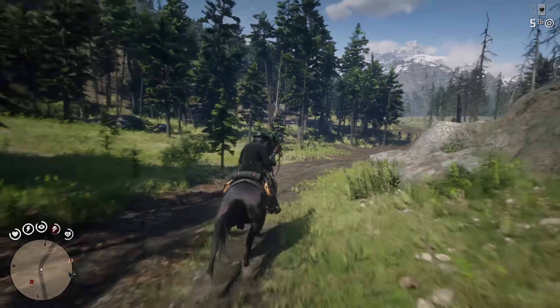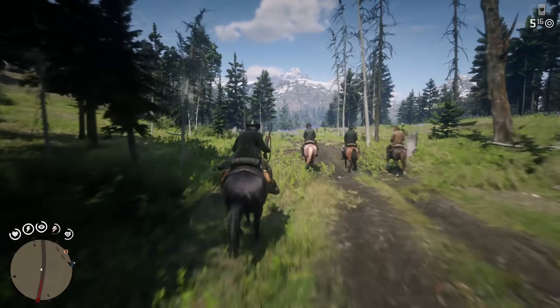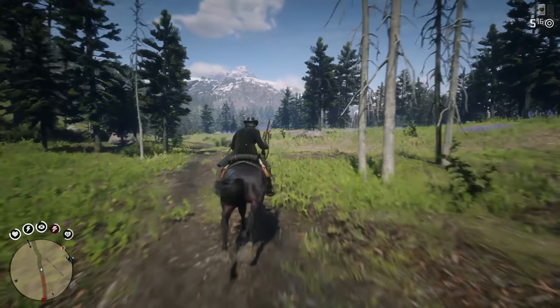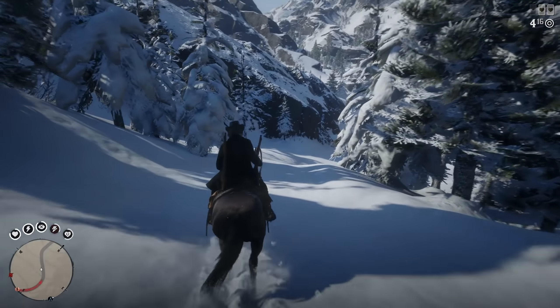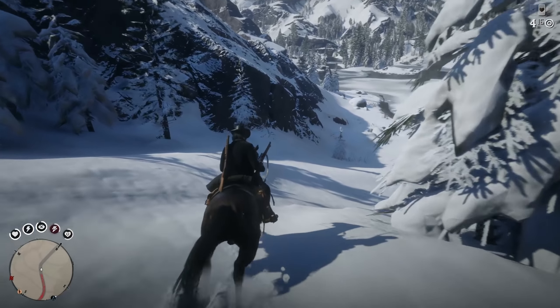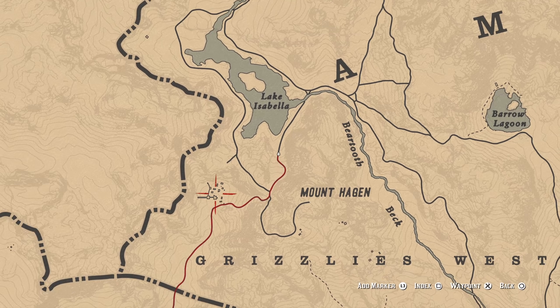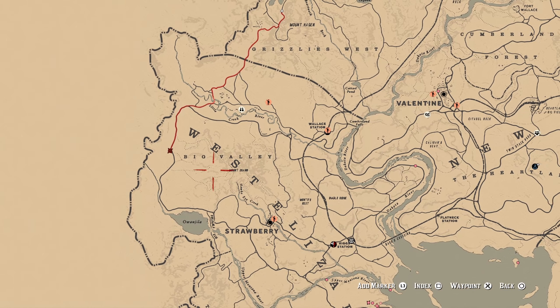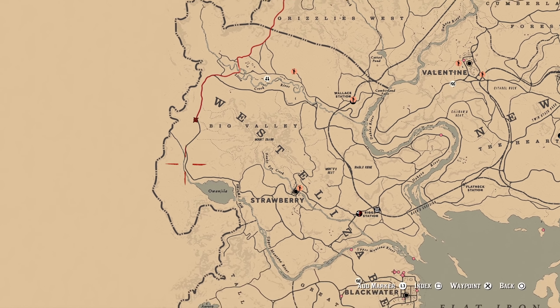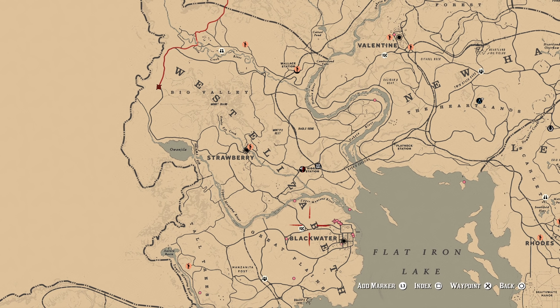This is where the first ambush will usually be — we didn't get one this time. There's going to be a hideout over here in this lavender valley. Unfortunately we ran this path and there were no ambushes or hideouts up here. We're going to get a little bit farther ahead to that hideout, reload right in this area, then run from here all the way back down hitting all the hideout and ambush points, stop in Strawberry, then head down and reload near Blackwater.